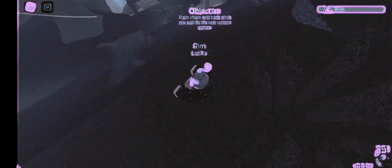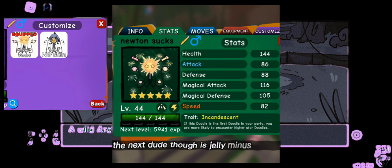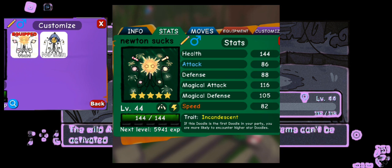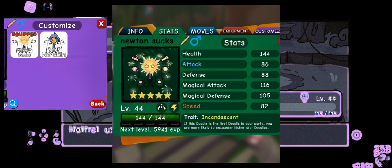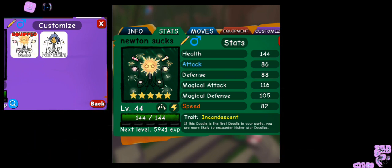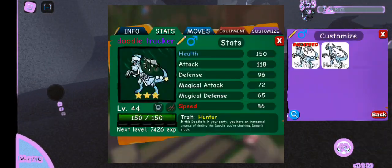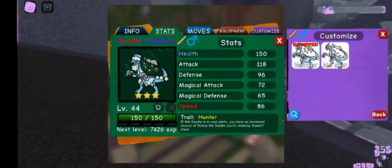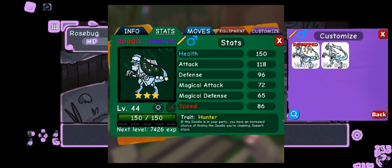The next doodle is Jelly Minus — you'll need its trait, Incandescent, which increases the chances of encountering higher star tier doodles. The next doodle is Swooptar with the hunter trait. This doodle is one of the most important for chaining, as it increases the chance of encountering the doodle you are training.